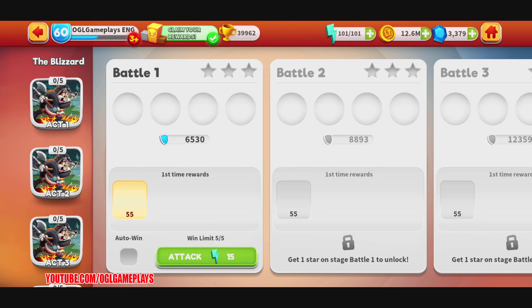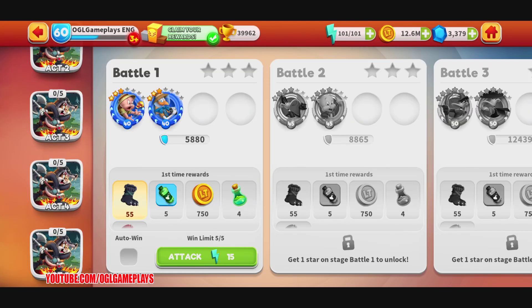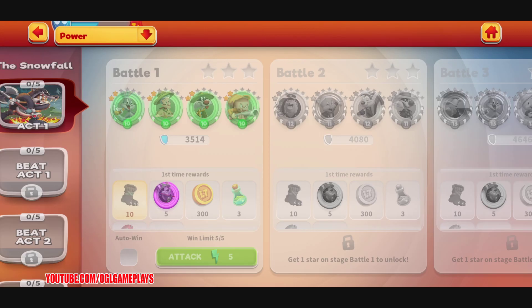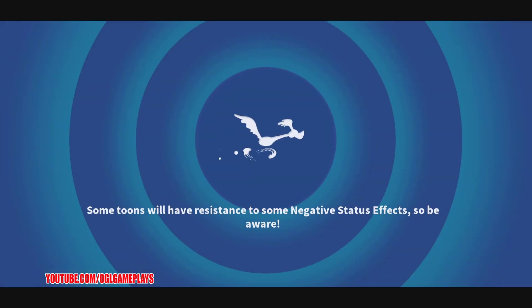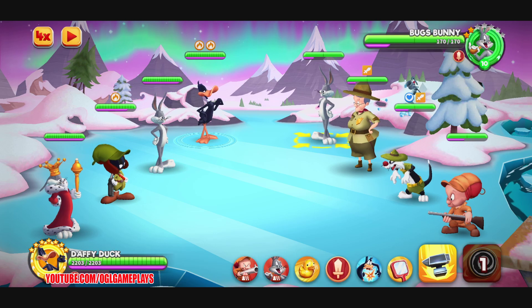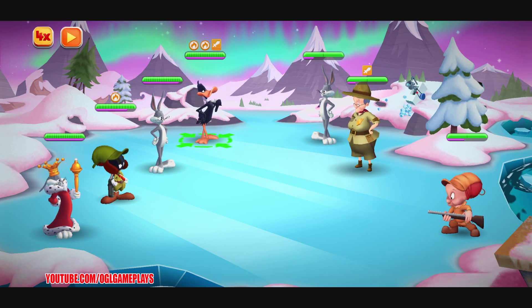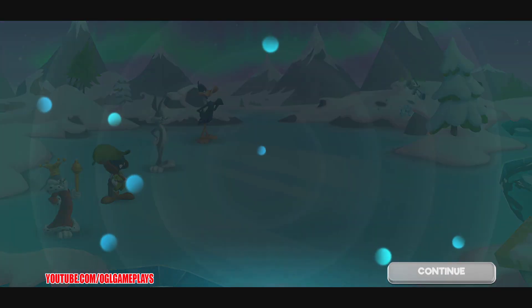Let's see how we can get Lola Frostbane. I'll start from the beginning and do some battles while going over the event. There are three campaigns in total and all of them have five acts and five battles each — so 25 battles in each campaign.